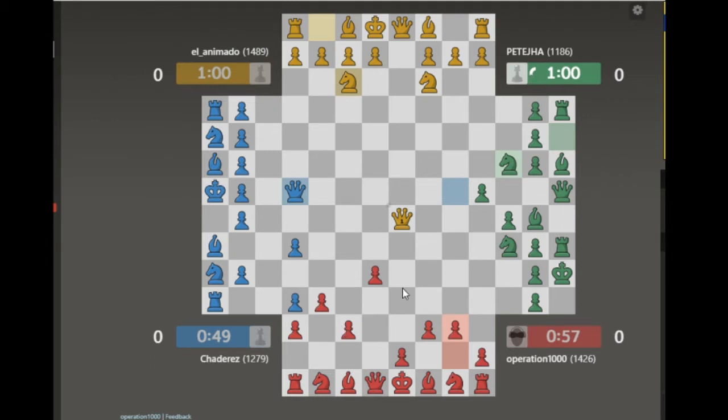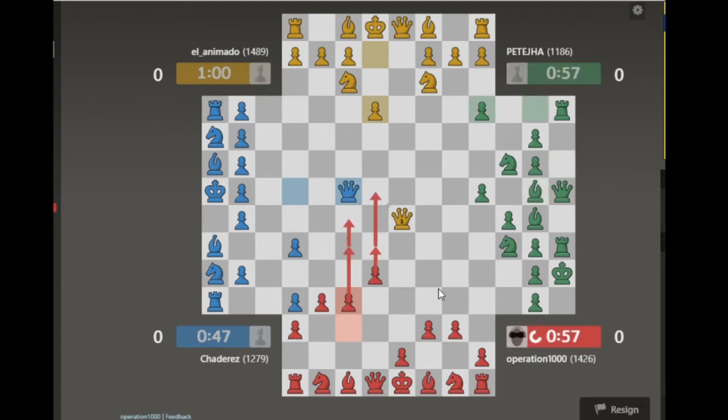So far I've only been able to move the pawns and that's not the most optimal way to open, but it's been working out this game. The idea is to push these two up if I can. Let's see what Yellow decides to do — he did get the first Queen, so he has complete control of the center right now.